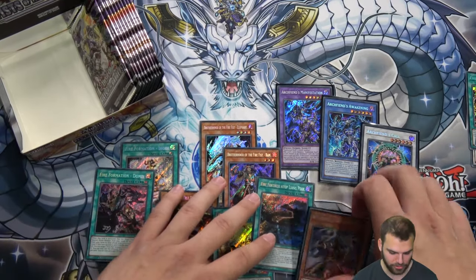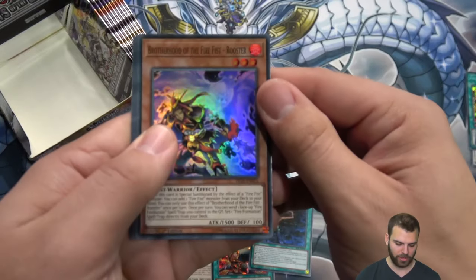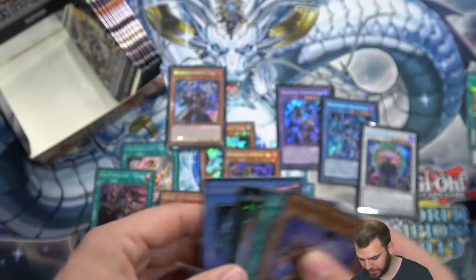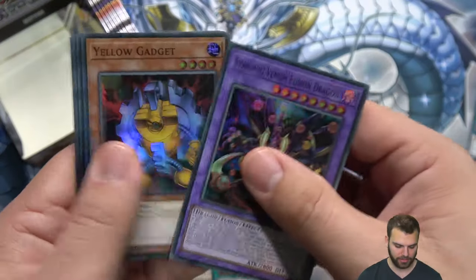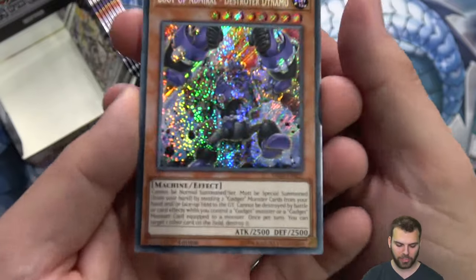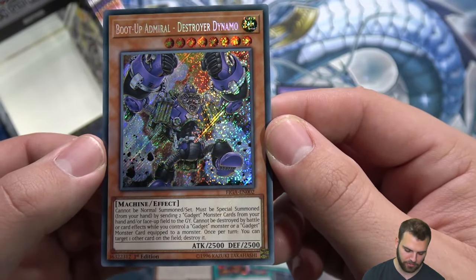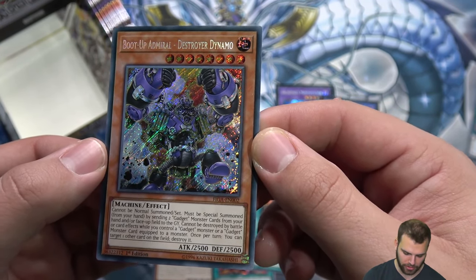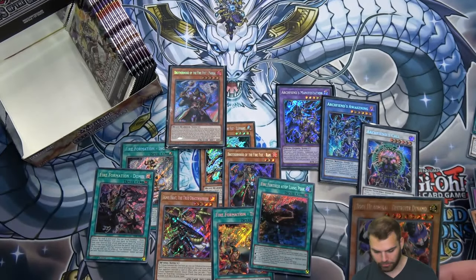Activate a Fire Formation, special summon Panda, special summon another from the grave — wombo combos for days. Beautiful, beautiful — Mr. Panda himself! Your level five new Brotherhood of the Fire Fist Panda. Boot Up Gear Charge, more support. Archfiend's Awakening again. Boot Up Admiral Destroy Dynamo — this is a gadget card. Cannot be normal summoned or set; must be special summoned by sending two gadget monsters from your hand or face-up field to the grave. Cannot be destroyed by battle or card effects while you control a gadget monster. Once per turn, target one other card on the field and destroy it.